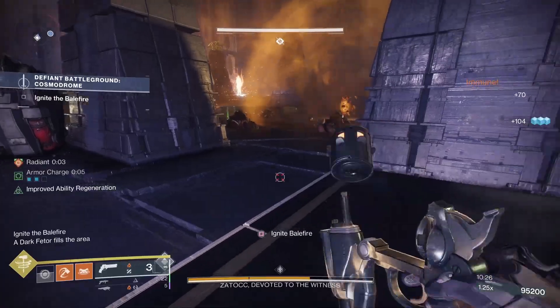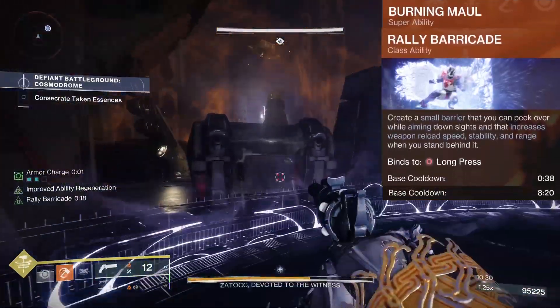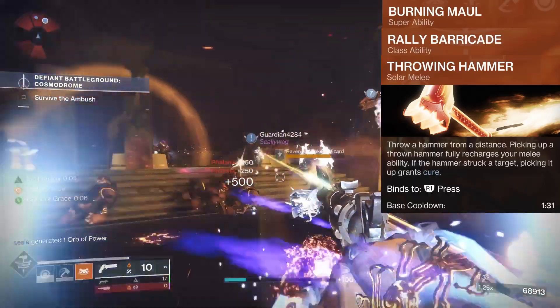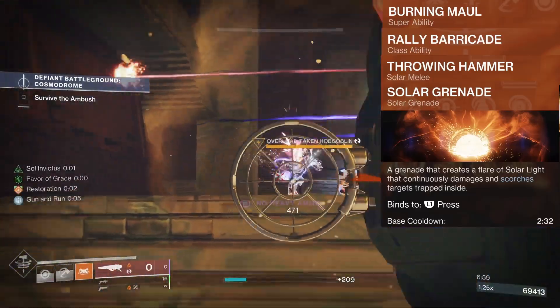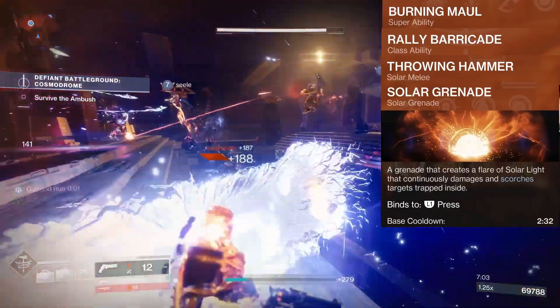Subclass. For our super, obviously we'll be running Burning Maul for the Pyrogale synergy. For our class ability, we have Rally Barricade for the shorter cooldown. For our melee, we're using Throwing Hammer, mostly for the Radiance buff for our weapon damage. For the grenade, we're using Solar Grenades and combining them with the Artifact mod Revitalizing Blast to weaken champions and bosses, then doing increased hit damage.